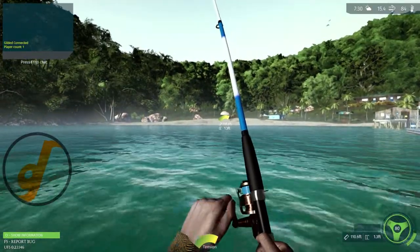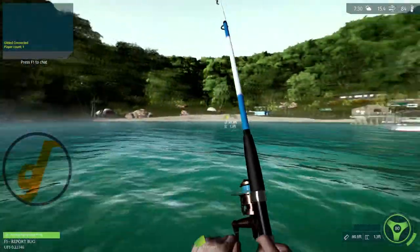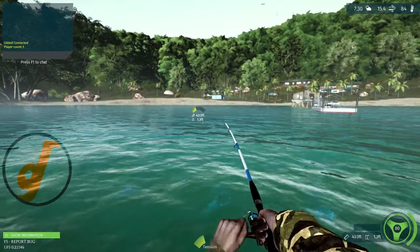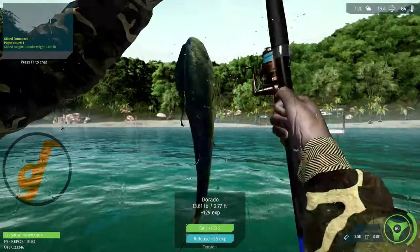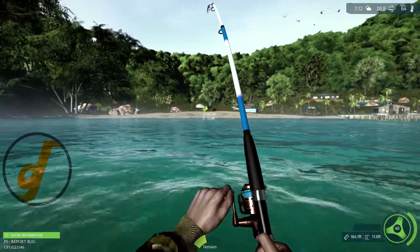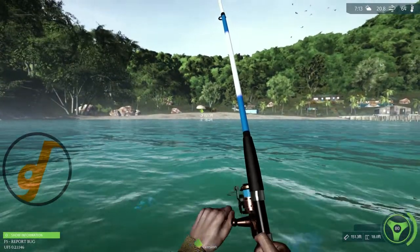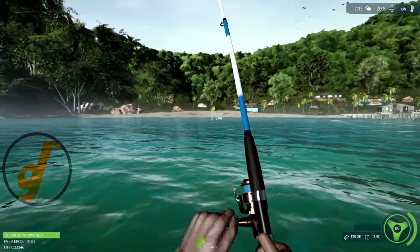I can only imagine how much fun I'd have with three buddies on a boat trolling the ocean for Marlin. The last thing I want to talk about is the fish's artificial intelligence. The developers are constantly working on it, but the AI needs a lot of work. The fish are pretty easy to trick and some bait setups don't quite make sense. In this game I'm catching sturgeon with a rig setup only two feet from the surface of the water — I thought sturgeon were bottom feeders. This isn't the only fish I felt needed adjusting, but the most obvious one. I'd also like to see more action from bass with a spinner.